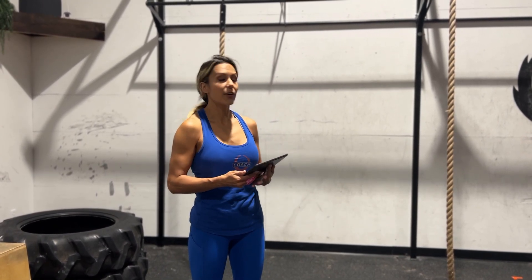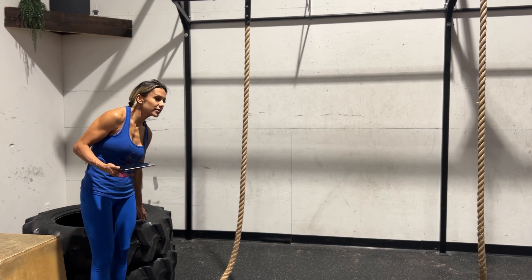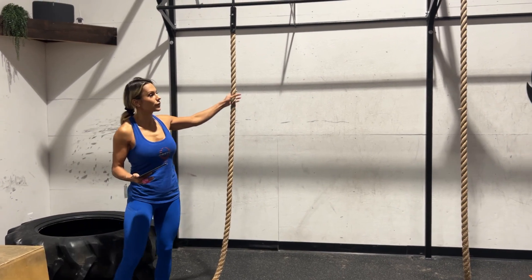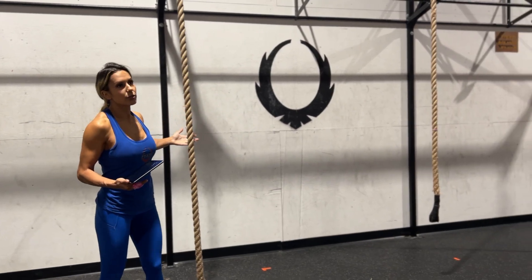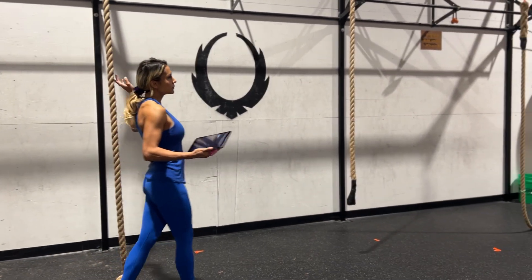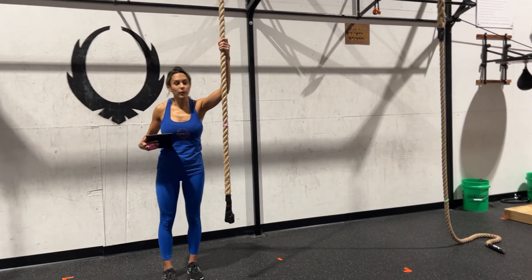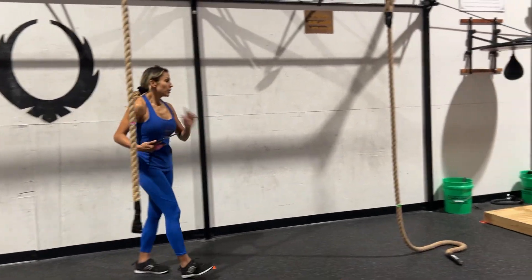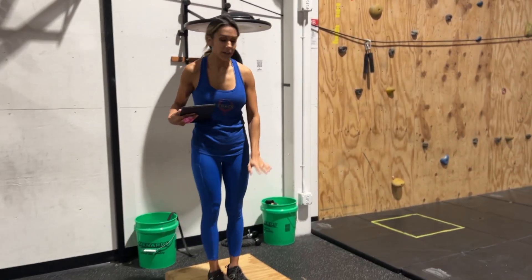We're going to start with our first obstacle, a two-point obstacle called Tarzan Alley. Tarzan Alley will start on these tires. You will traverse the ropes — your feet cannot touch the ground, although you can J-hook or S-hook on the rope. This will be your first point: two hands on the rope, feet off the ground. You will then traverse all the way using the ropes. Your second point will come once both feet are on this platform.